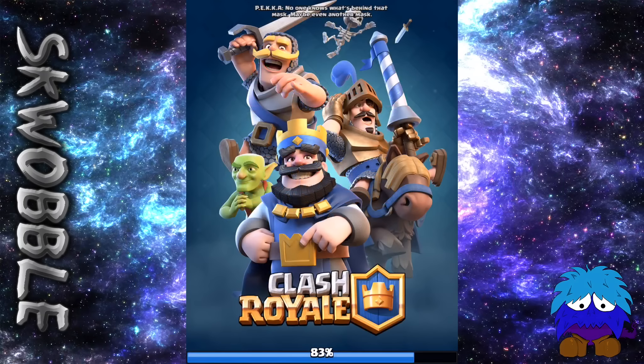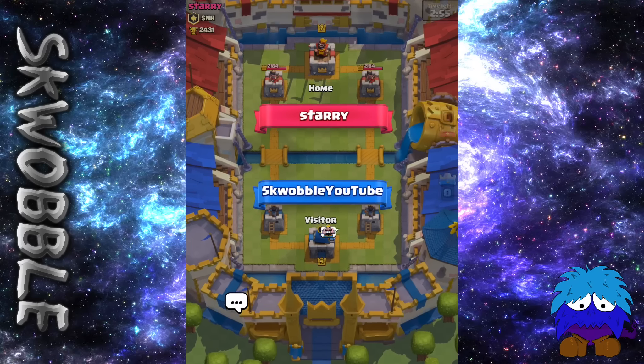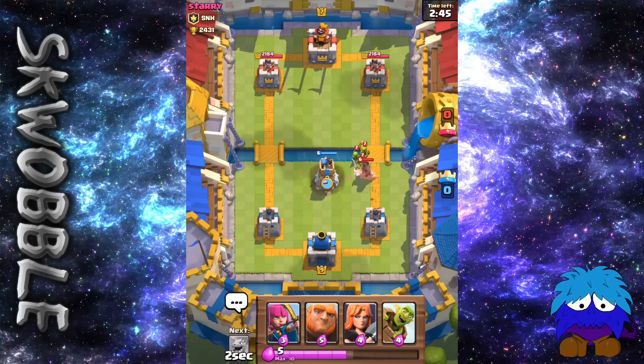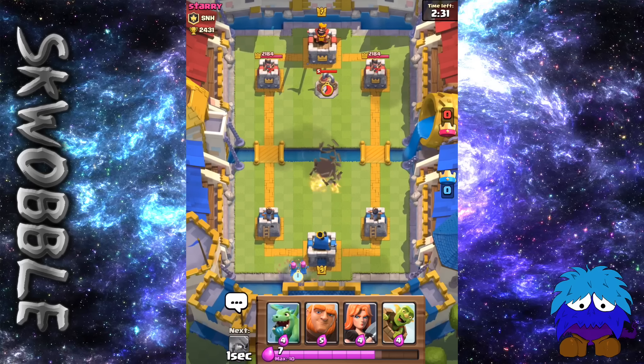Now we're going to jump straight ahead into a live match and we shall see how we go. We're starting off with the Bomb Tower — I'm going to put my Bomb Tower right up there in the middle to get rid of that very mainstream Hog Rider Goblin tactic. And absolutely destroyed. There's a six to four elixir trade — worked very well.